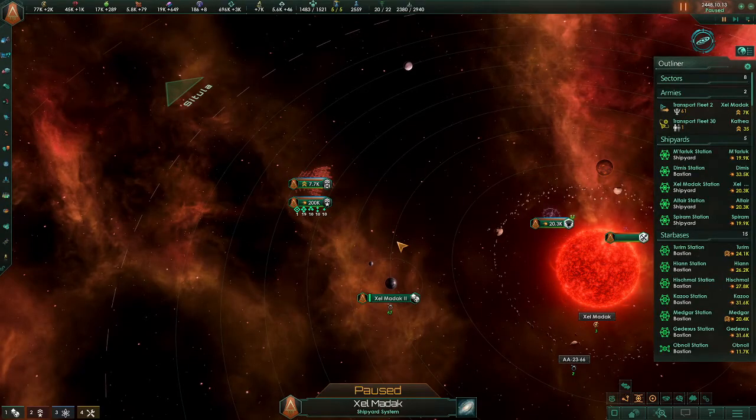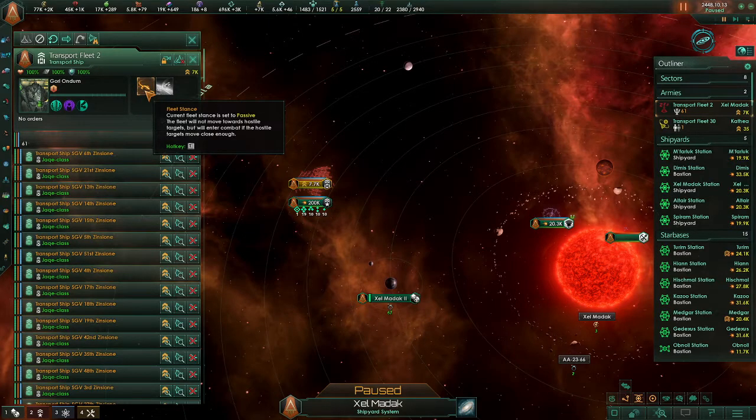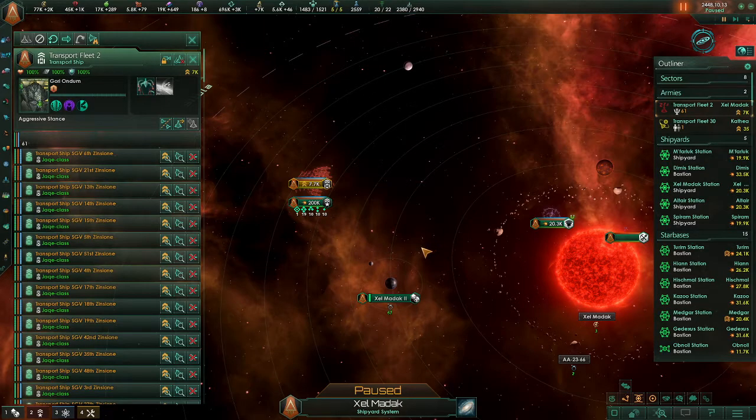Now, one thing you need to remember is once they re-emerge, this stance will be reset back to passive. So you will need to go back and set it to aggressive again if that's what you want.